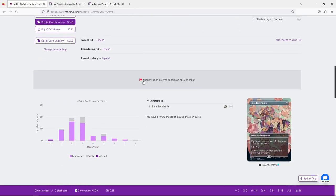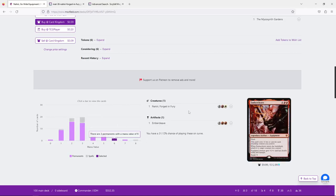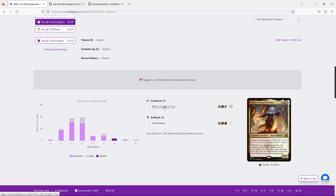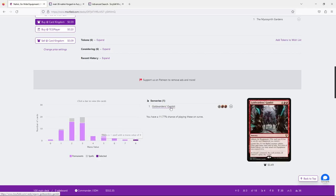Looking at the mana curve: it's really nice. Three mana is the highest common cost, with a little spike at five. At six, the only cards are Nahiri and Embercleave, which reduce themselves. At seven, Collider Complete — a card we'd like to cheat in. At eight, another reduced-mana card. With the real curve ending around five, I'm pretty happy with the deck's curve overall.